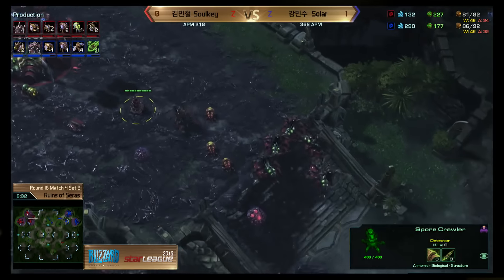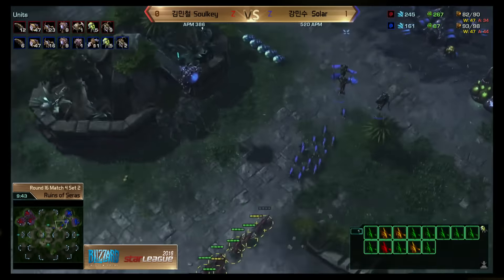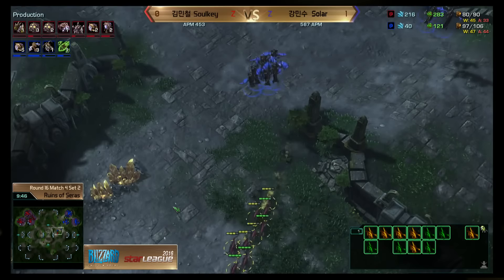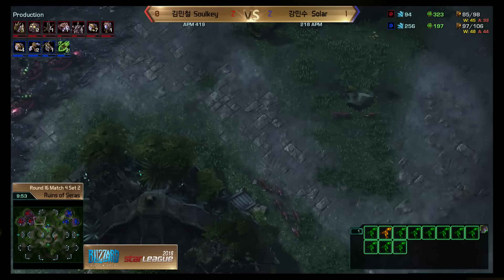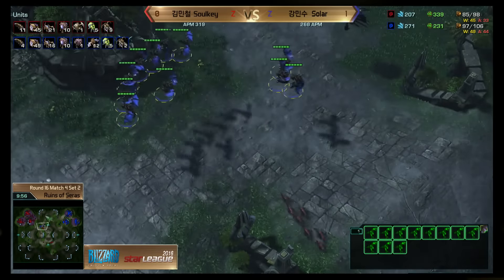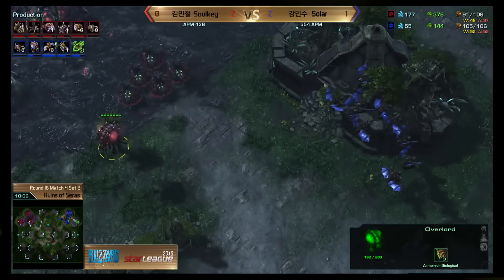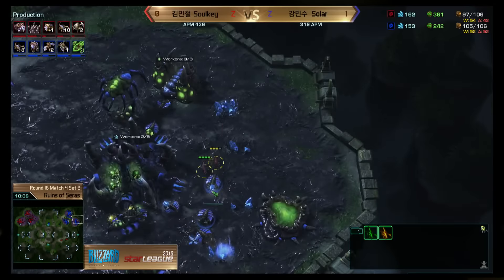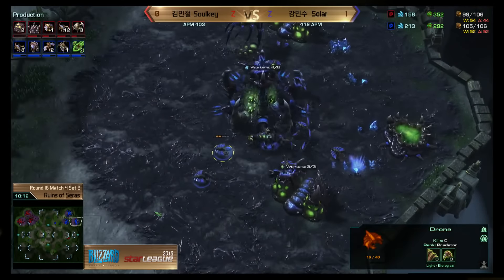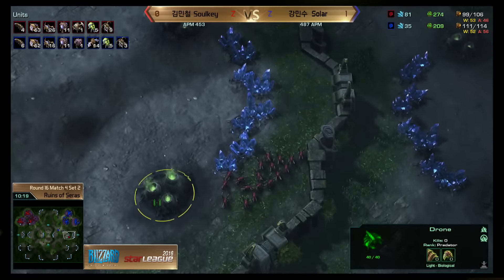Wow, this is really fun — really back and forth even on this big map. Sulky's got some lings coming into the third base trying to scout, but not much damage done. At this point the supply is starting to explode in favor of Solar — a lot of extra lings had to be made for Sulky to defend, he lost units from the attack, Mutalisks harassed the banelings, and he spent a lot on extra queens. Sulky is finally getting that lair up to go into some tech, which is part of the advantage Solar got with his very early lair.